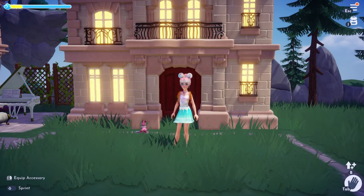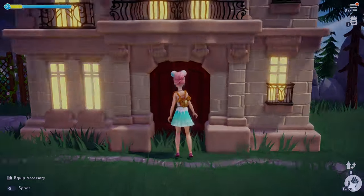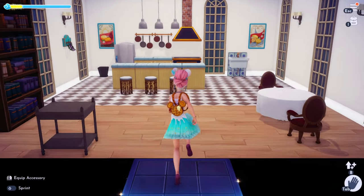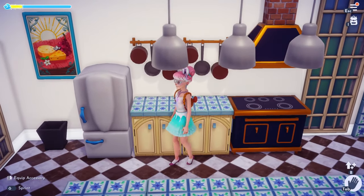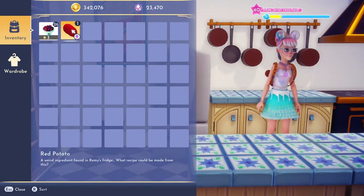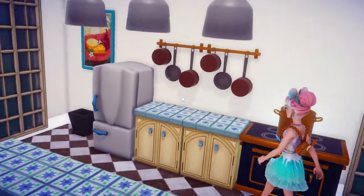Hi everyone, it's Meow, welcome back to another video. In this video I'm going to do a quick one on how to get the red potion. First you're going to want to go inside of Remy's house, and back here beside the fridge in the cabinet you will find the red potato. I already got the red potato so I can't show you it on the floor, but it's right here.